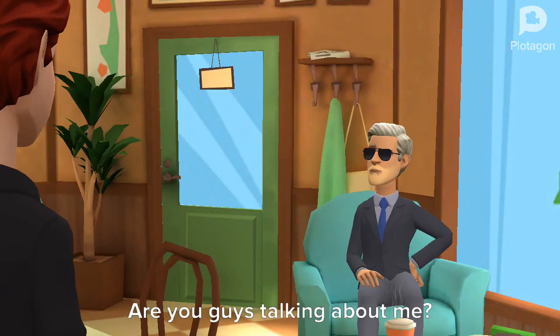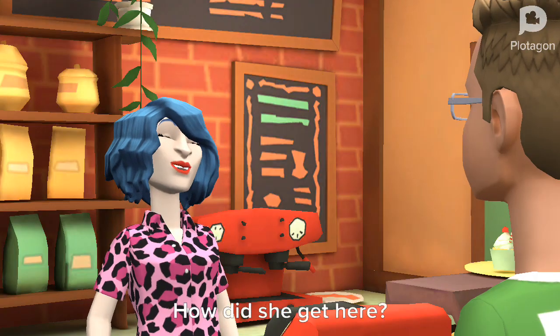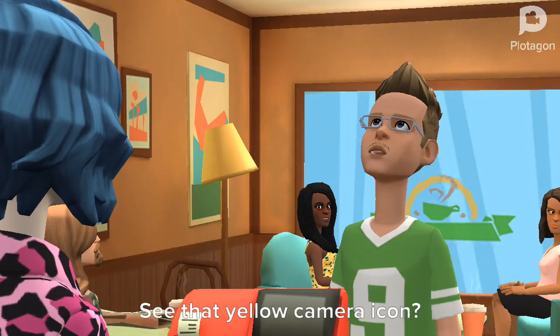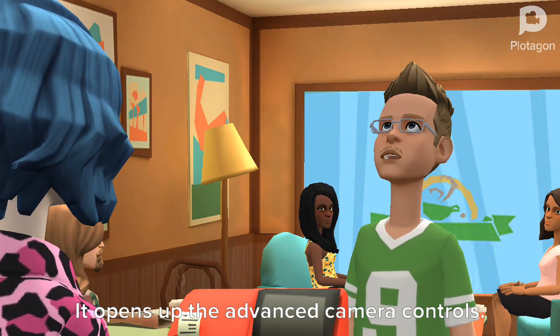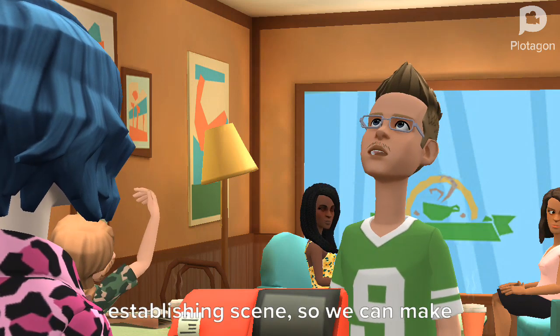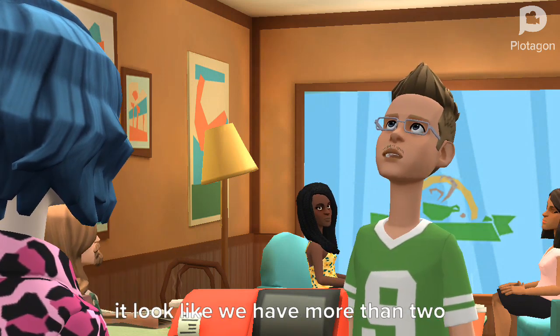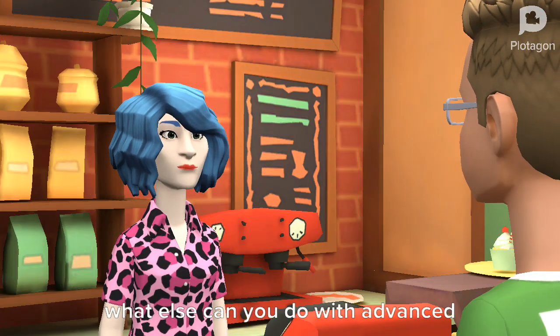What about it? Are you guys talking about me? Yeah, hello! Wow, she's cute — how did she get here? You see that yellow camera icon? It opens up the advanced camera controls. In this example, we're skipping the establishing scene so we can make it look like we have more than two characters in a scene. My mind is blown!